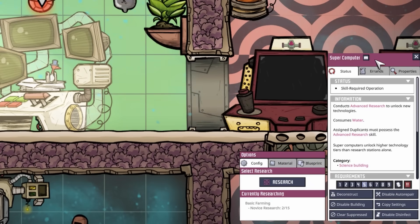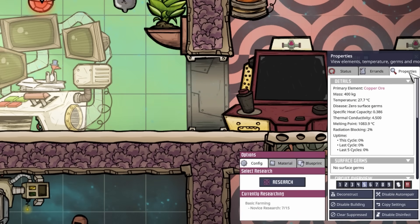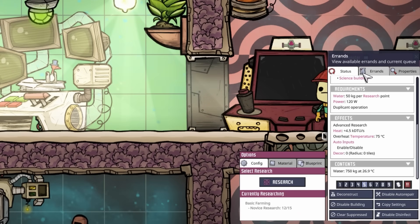They also cleaned up the info tab on the right. We now have little symbols for the status, the errands, and the properties, making it easier to distinguish them.